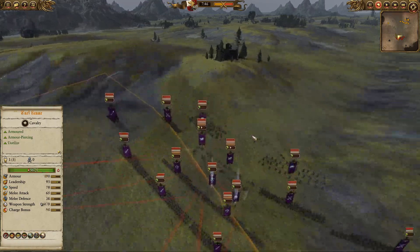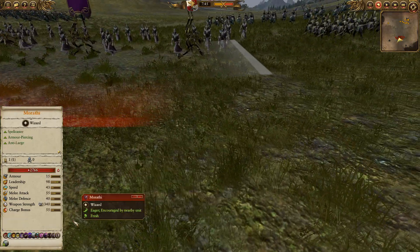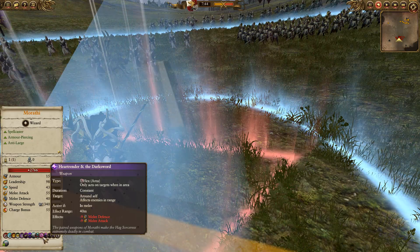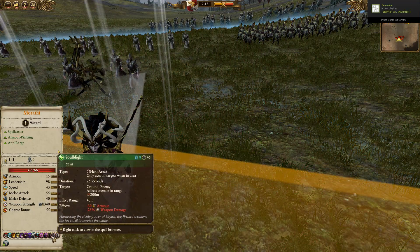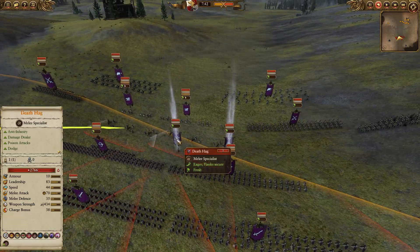For our opponents, the Dark Elves are going to be led by Marathi on foot. Marathi on foot is pretty tanky and very hard to take down because of her anti-large armor-piercing. She's also got debuffs: Heartrender, Darksword, and Enchanting Beauty all combining make her very tough to take down. She's also got Soul Blight, Pit of Shades, Soul Stealer, and Deadly Onslaught.